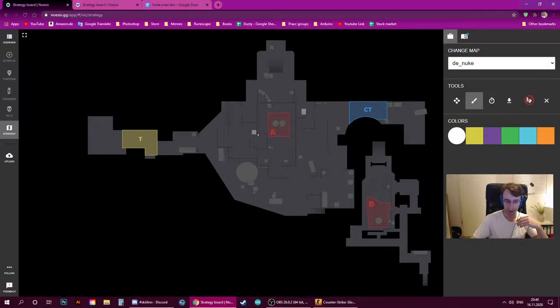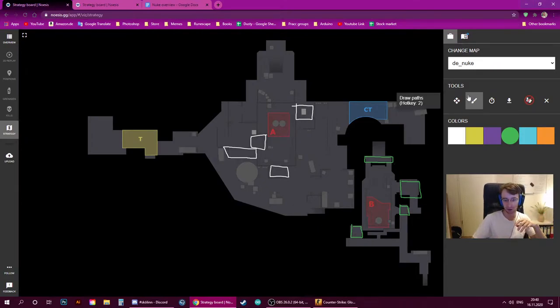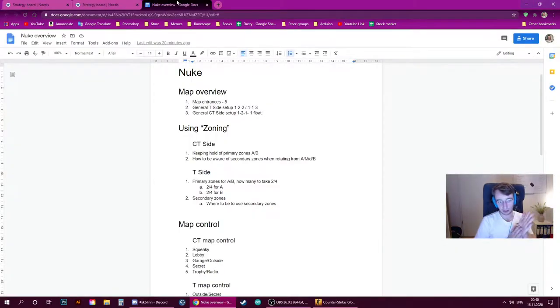To quickly highlight these: for A site we have hut, secret, main, and heaven. For the B site, we have ramp, single door, double door, and control — I'll typically call it control as it is a control room in-game. Each site has four primary zones.